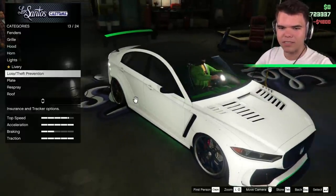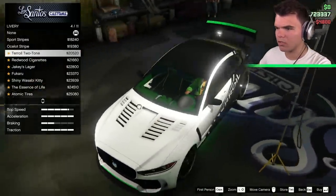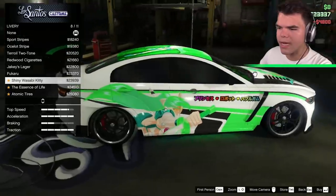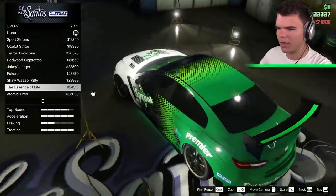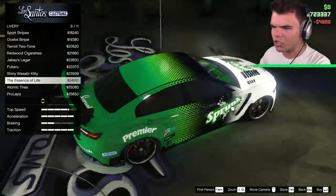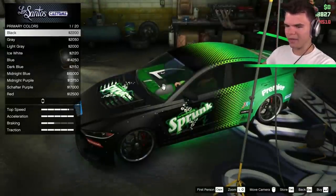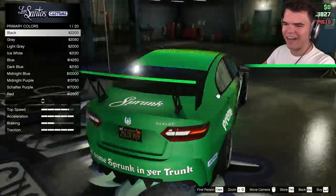Let's have a look at the liveries instead. We got none. The sport livery — just a black line. The stripe. The two-tone — that's actually pretty cool. Some ads. Green ads. More green ads. I actually really, really like this one. Even though it's got ads on it, it looks pretty cool. Maybe we should just go with this. We can still respray it though — maybe we should make it matte black. Would you just look at that?